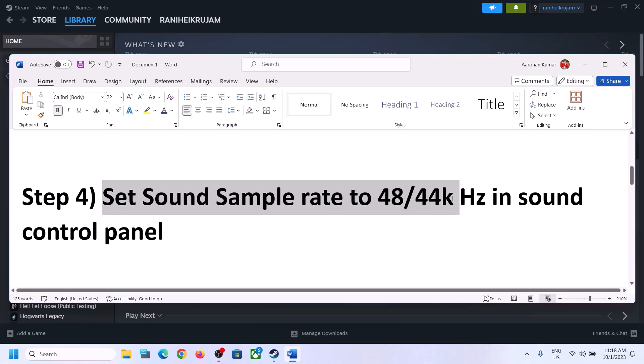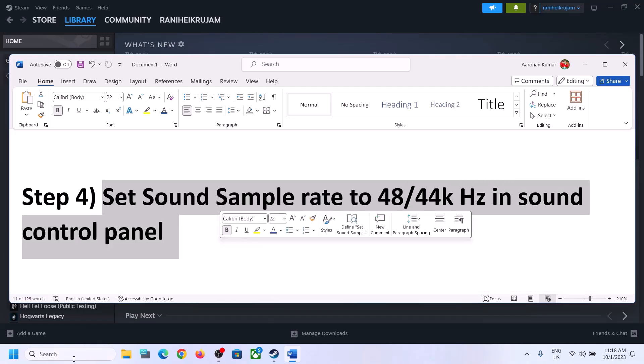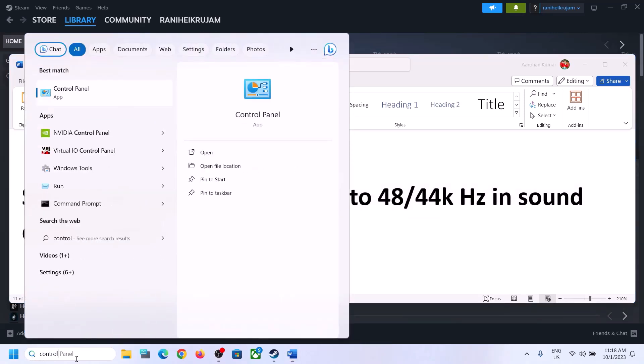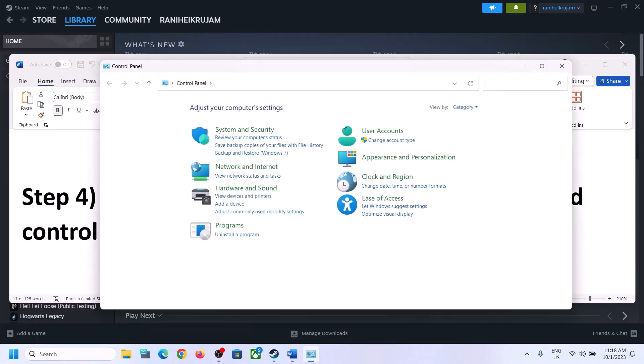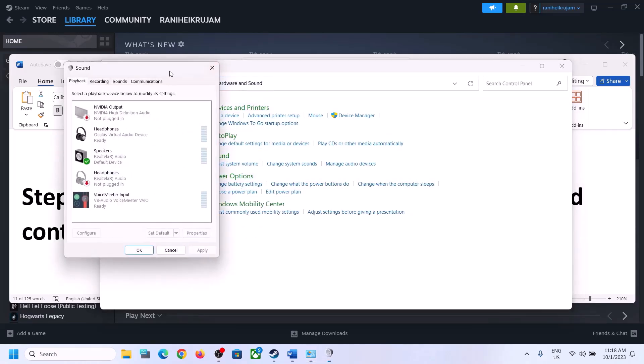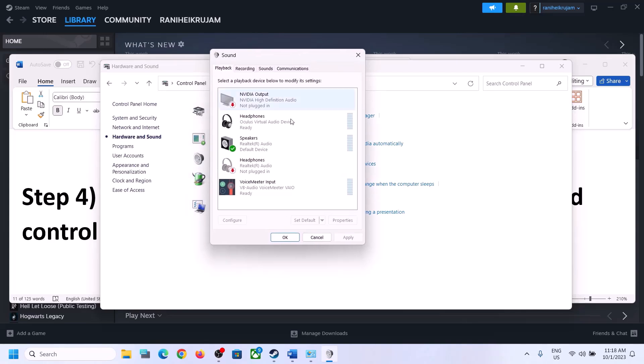The next step is to set the sound sample rate to 48,000 Hz or 44,100 Hz in Sound Control Panel. To open it, type Control Panel in the Windows search box, click on Control Panel, then click on Hardware and Sound, and then click on Sound to open the Sound Control Panel.